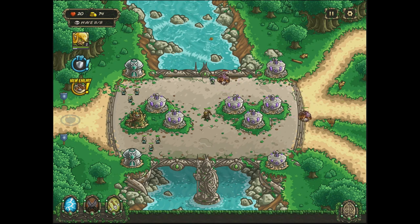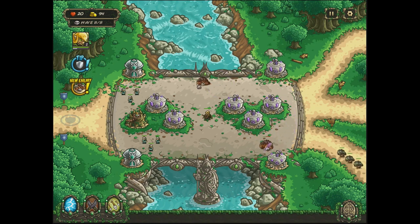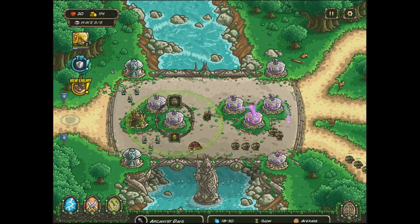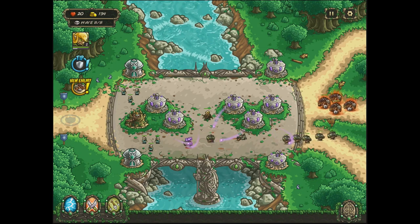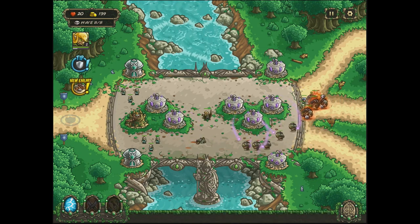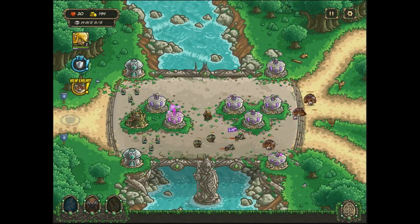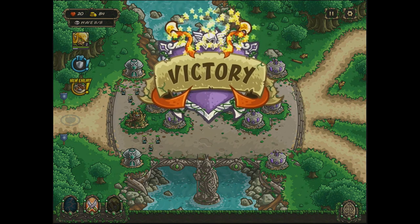Obviously these gnars are just slowly getting taken down. The magic does a pretty solid job - we're taking a gnar down before we even get to that second spot. This magic tower didn't even need to attack before we took him down. There's a big chunk of guys - we're going to stall them, go arrows, then go lightning on them as well and take them all down. That should be the end of the level. Sometimes you have to time it just right.